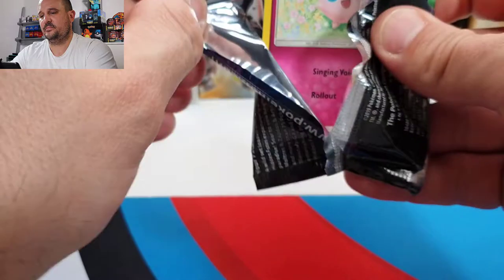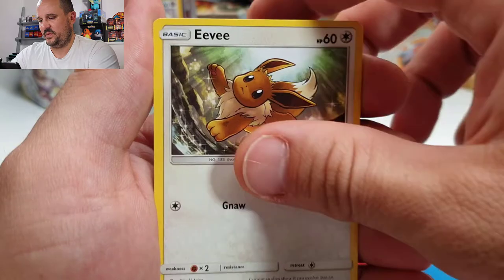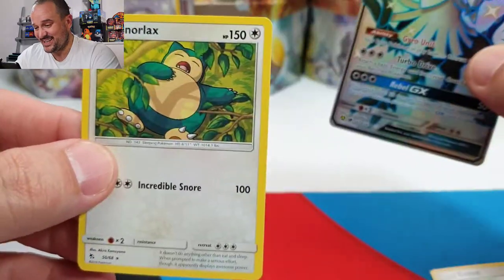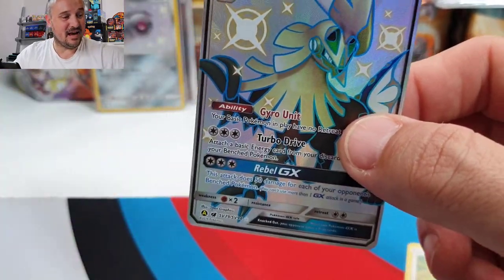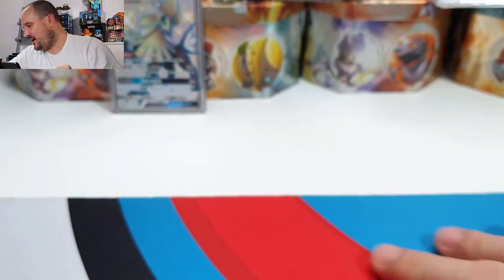Last pack from this tin. One, two, three, and four. We have a Grass energy, Giovanni, Koga's Trap, Lieutenant Surge, Jigglypuff, Eevee, Caterpie, Paras — and a Sableye GX shiny and a Snorlax! What a tin, what a beauty of a tin. Just look at this card — appreciate how beautiful it is. So out of that tin, four packs: Giovanni's Exile full art, Mewtwo GX, Beldum Shiny Vault, and Sableye GX. Amazing pulls.